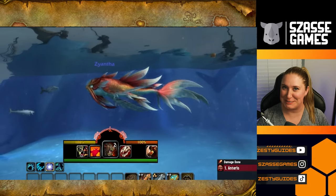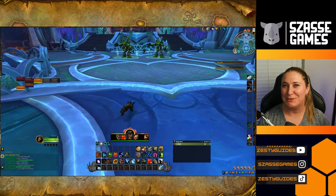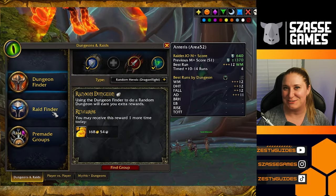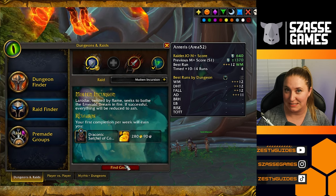To unlock the new best druid swim form, you need to enter the Amirdrasil raid after Volcaros is defeated. If you don't have a regular raid group to clear this and take advantage of them, then you just need to do the Molten Incursion Wing of LFR. Just make sure that you don't leave the group after the last boss is killed — you want to stay in the instance.